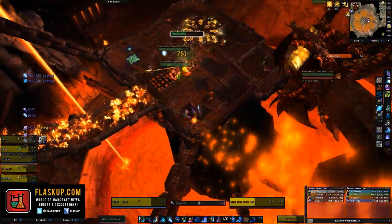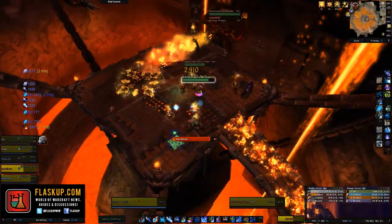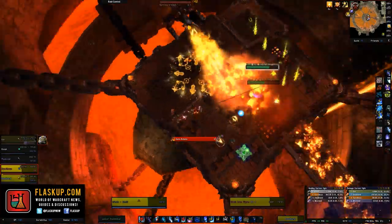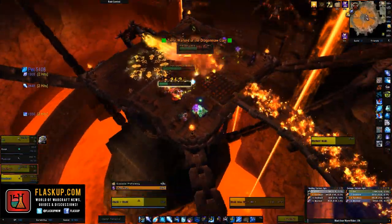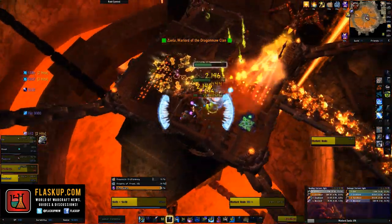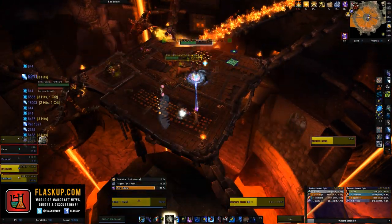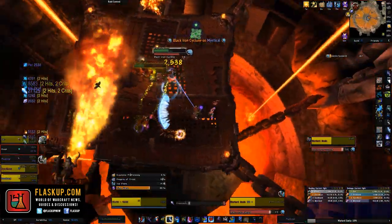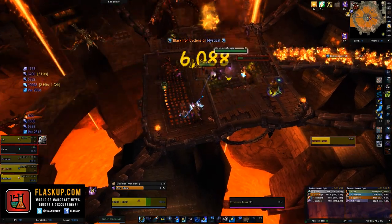On normal mode Warlord Zayla has two abilities. The first is called Black Iron Cyclone, causing her to enter a combat frenzy and fixate on a random target, dealing high physical damage to anyone near her every one and a half seconds. Simply move away as she spins into a tornado, and if she's fixated on you, run away and kite her around the platform.